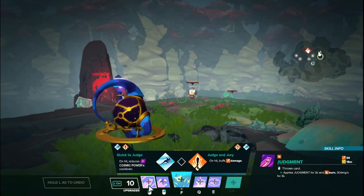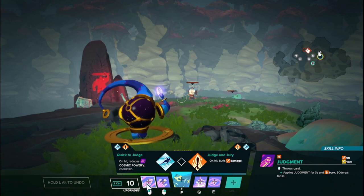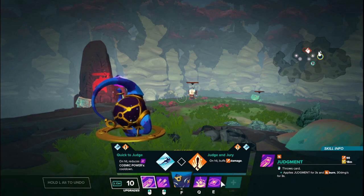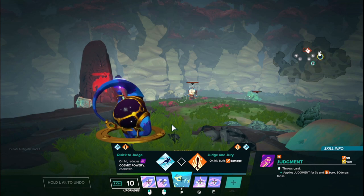Let's go into his left mouse button, which is called Judgment. Judgment throws cards at range that do 90 damage on impact and then apply Judgment. Judgment is its own unique debuff — so long as they have the card, they are under the Judgment effect, and that will tie in with his E when we get to it. While they have Judgment, they are also burning for 3 seconds, which applies a 30 damage per second debuff.